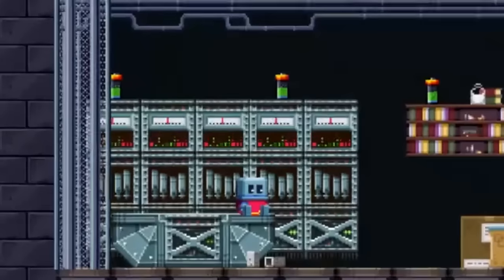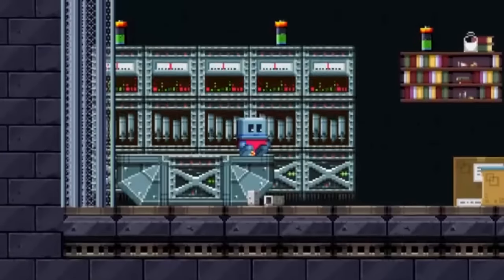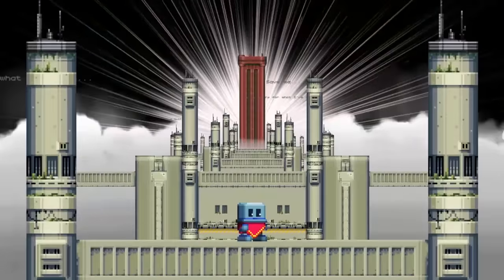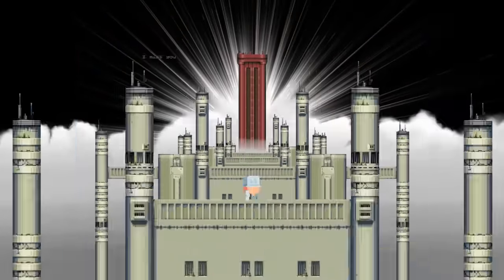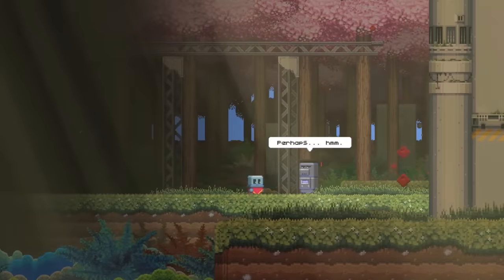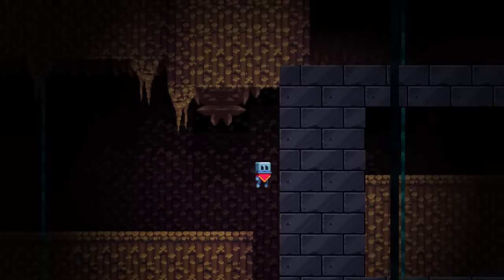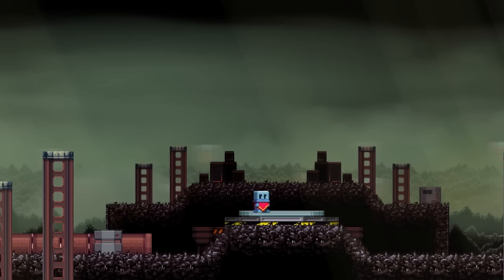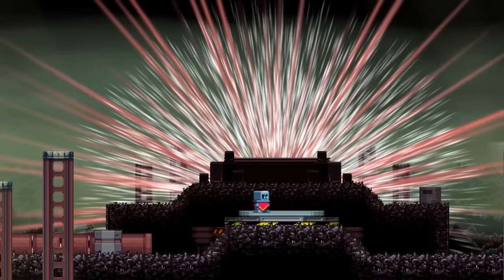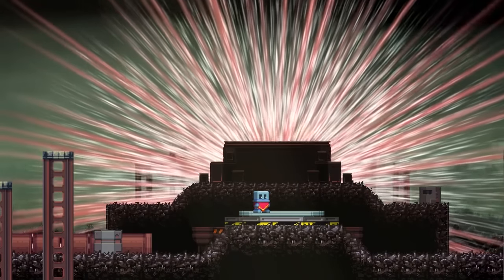Poncho is a retro-themed platformer starring a boxy robot with an impeccable sense of style. After witnessing the destruction of the world, our hero sets off on an adventure to travel the land looking for the Red Tower. Along the way, he'll meet up with a colorful cast of characters, solve the world's many puzzles, and learn a thing or two about who he is. If Poncho can do all this, he may have a chance at saving humanity.